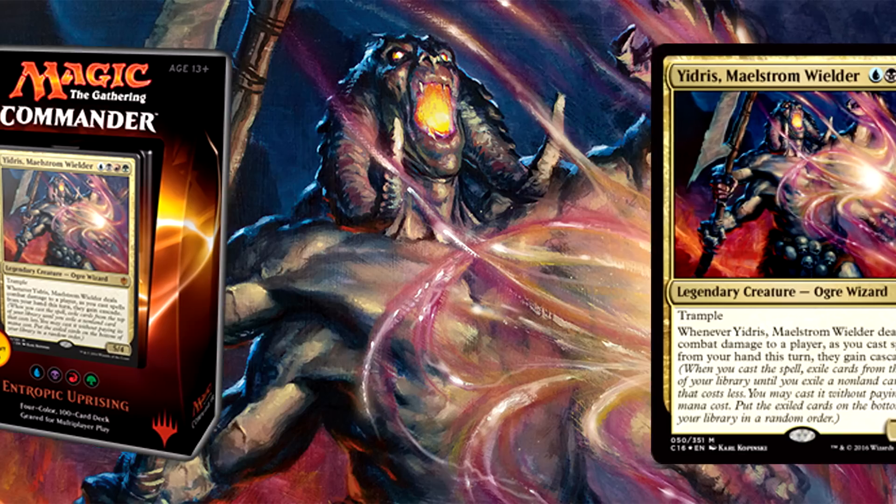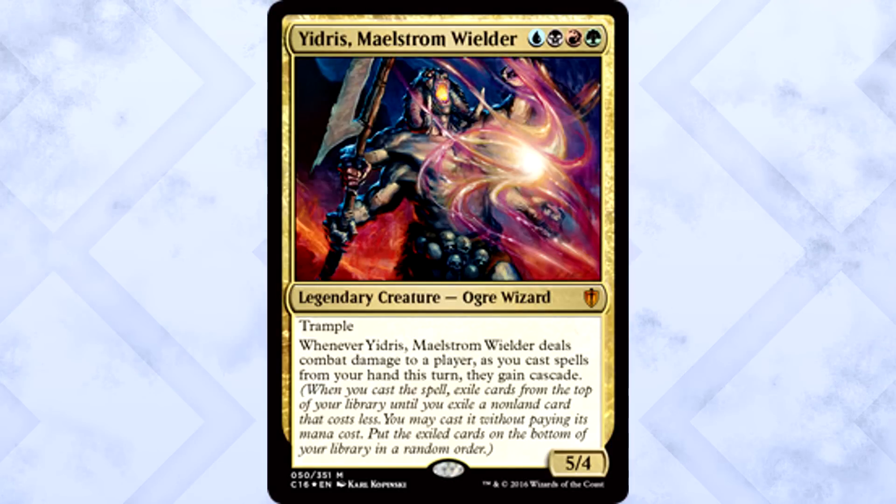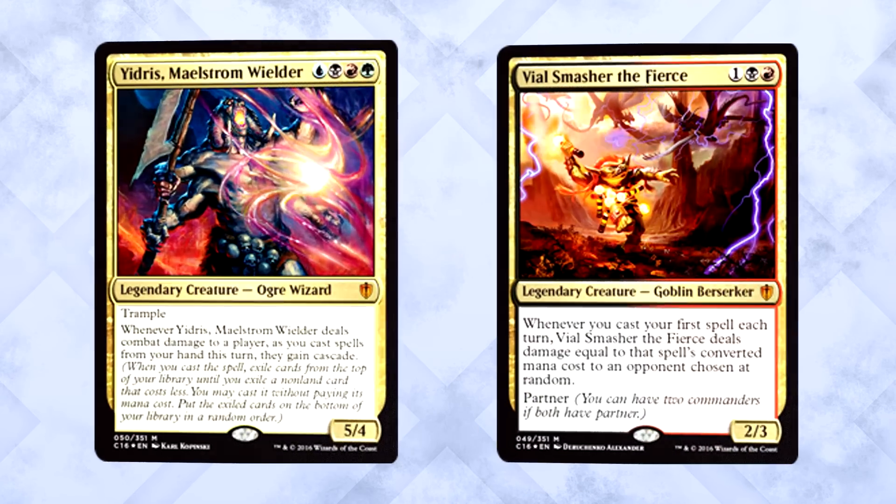Out of the box, this is probably the most difficult deck to play without understanding the general synergies or what the deck is trying to do. Yidris himself is a genius — dealing combat damage to a player to get his trigger is annoying, but he's a 5/4 with trample, which will make it way easier. The entire goal of the deck is to abuse cascade, using the mechanic to punish your opponents in multiple ways.